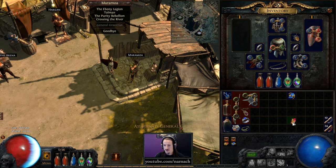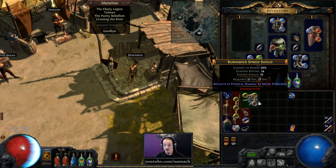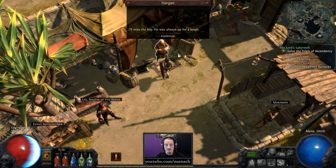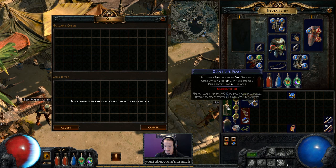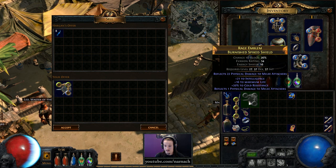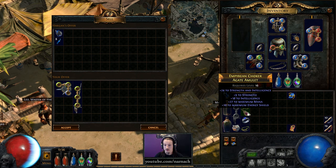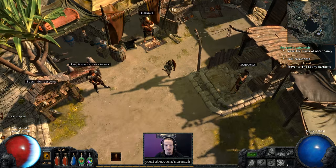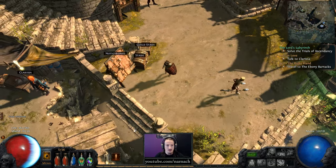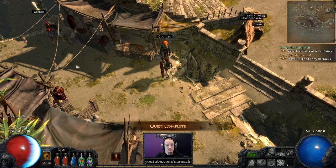So let's take ancestral protector out. We just need the sockets now. Goodbye. This is what we're going to use. Right up, we're just going to start. Stay out of the shadows, Clarissa. Keys please. Watch yourself.